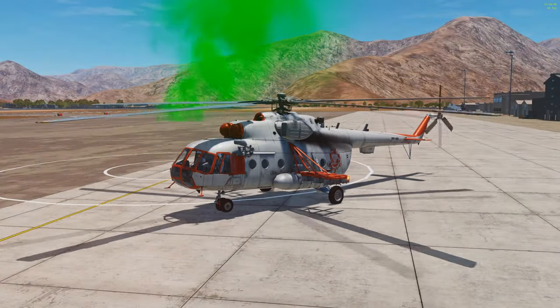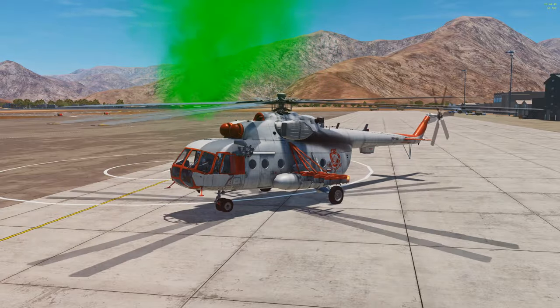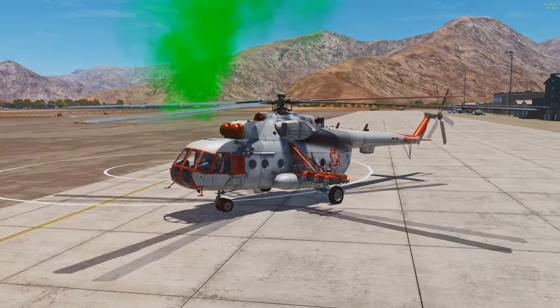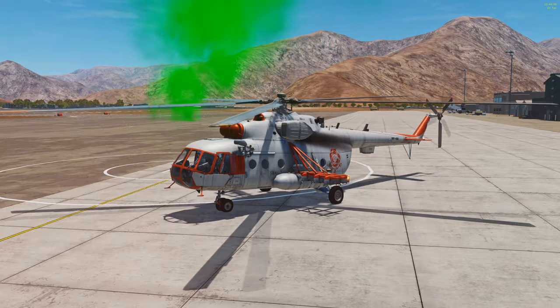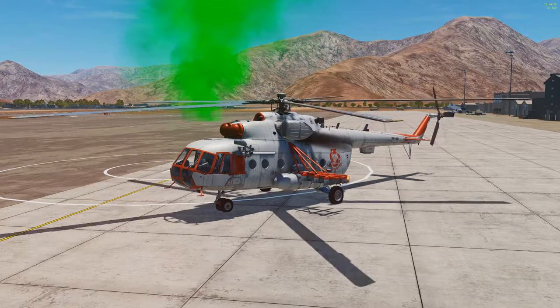Hey guys, let's do some more helicopter logistics in the Hip. We're back online on the Persian Gulf at War server. Last time we looked at how to capture airfields and how that furthers our goal of map progression. This time we're going to look at how we defend airfields that we already own.